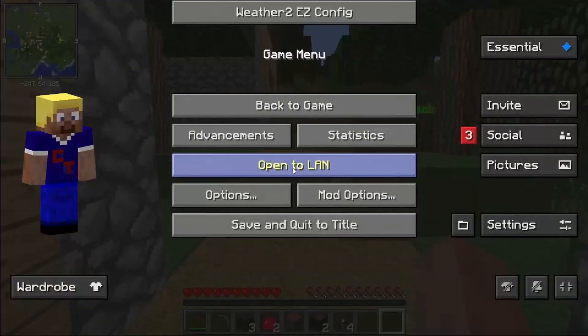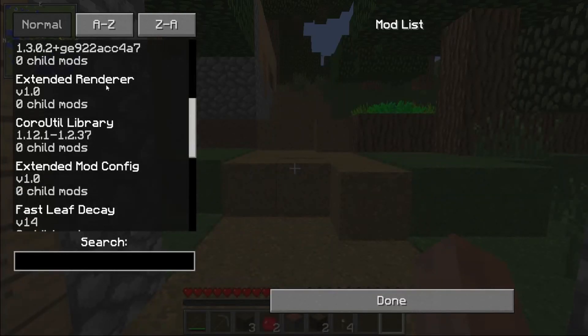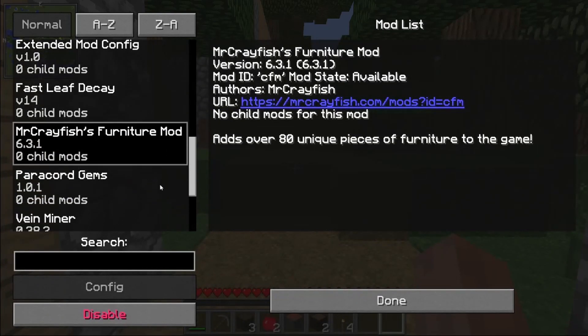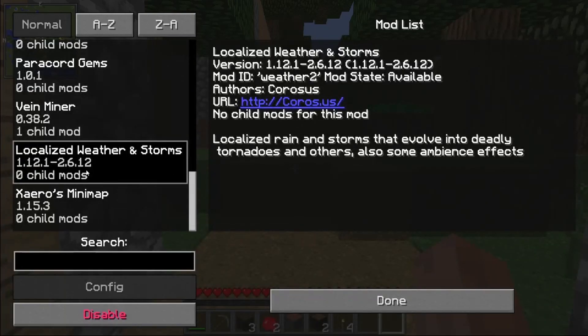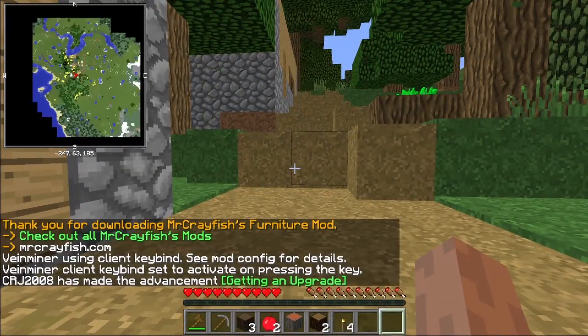I actually added new mods this season. Those mods are: of course we got a sensual and all that for multiplayer, but we still have Fast Sleep Decay, Core Util, Mr. Krayfisher Furniture Mod. We added Paracord Gems, Mr. Modded Tornado — he does tornado survival, he made this mod a couple of months ago, maybe half a year ago. We also added Vein Miner. And of course we got the localized weather and storms, and we also have Xero's minimap.